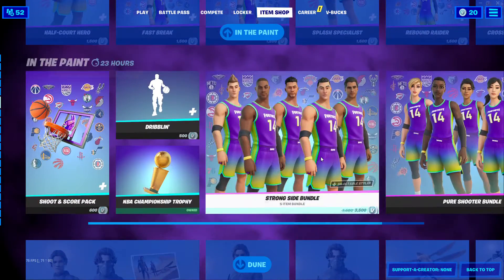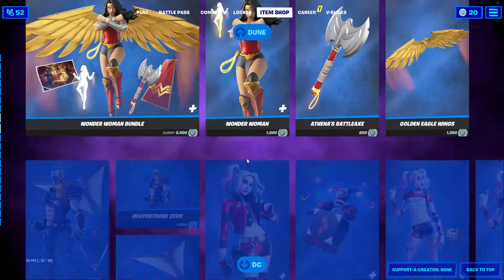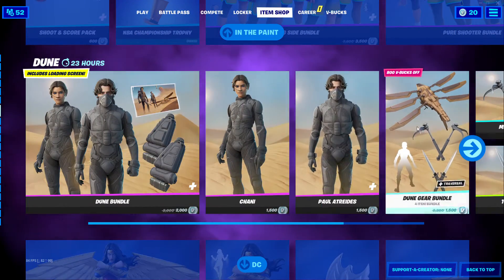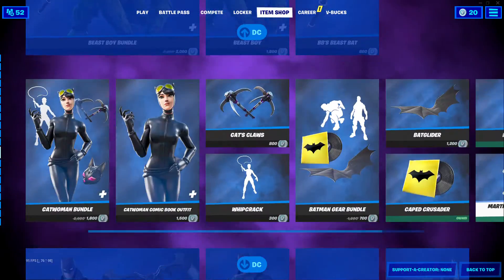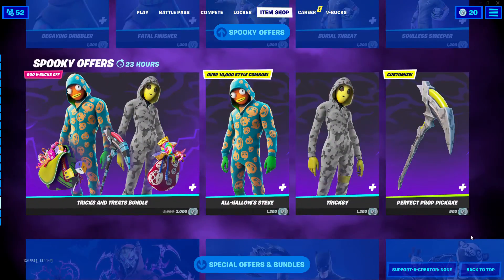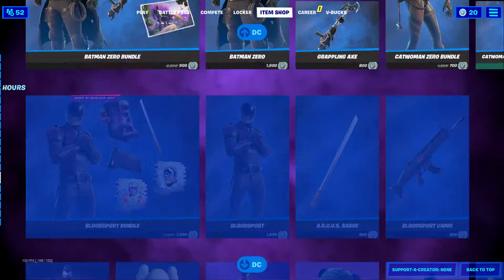We also got the In the Paint set still here, as well as the Dune set still here — by the way, Dune comes out tomorrow. And we also got all the DC stuff still here, as well as the Spooky Offer still here since it's still Fortnitemares.